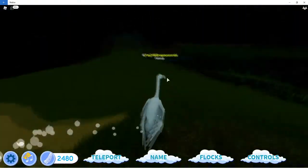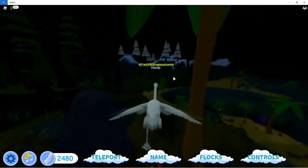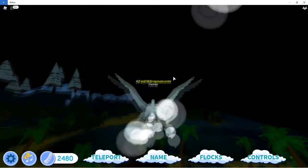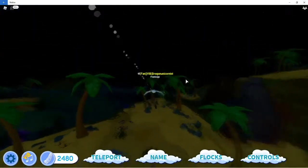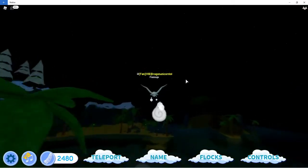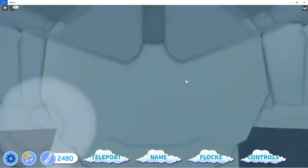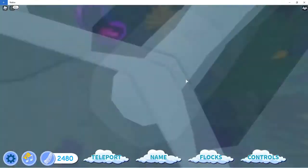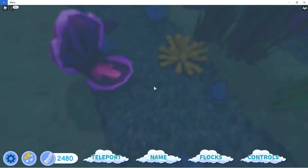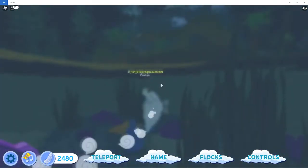I'm done customizing and it looks awesome. The walking animation for the adult is great — the head bobs back and forth, which I think is the coolest thing ever. It also flies. In the update they said they fixed the swimming, though I don't really know what was wrong with it before.